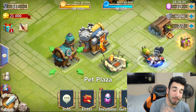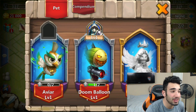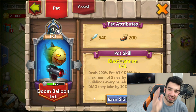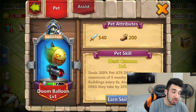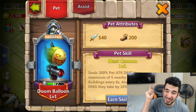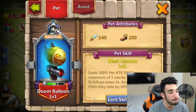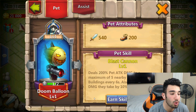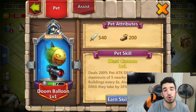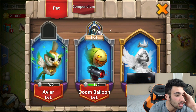We have a new pet system in this game. Let me show you what's going on. We got a pet plaza, and in this pet plaza you'll be able to see all the different pets you can have with your heroes. I have an executioner, and my pet is a Doom Balloon. Level one Doom Balloon deals 200% pet attack damage to a maximum of five nearby enemies and enemy buildings every six seconds, and also increases the damage they take by 10% for three seconds. This pet is gonna be doing so much for me.